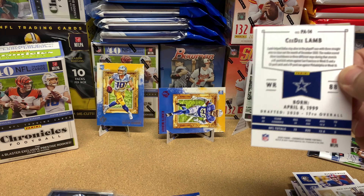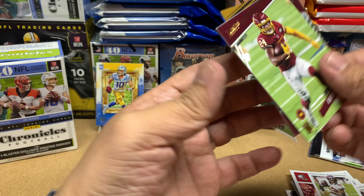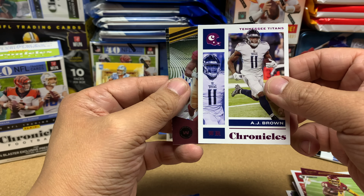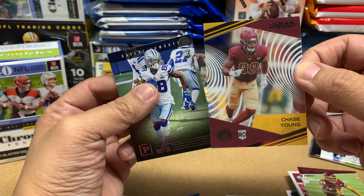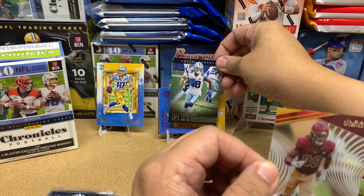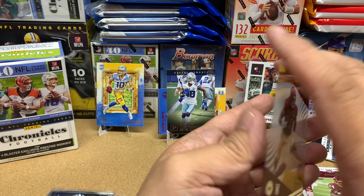It's always scary when you see that Prism Black card — you're like, 'Oh my gosh, please be Justin Herbert.' We have Mike Evans, Antonio Gibson, and then it ends up being a CD Lamb. All right, here's another pink — AJ Brown — that's awesome. Chase Young for the Washington Football Team, and a CD Lamb. Hopefully CD Lamb is not my Prism Black card.